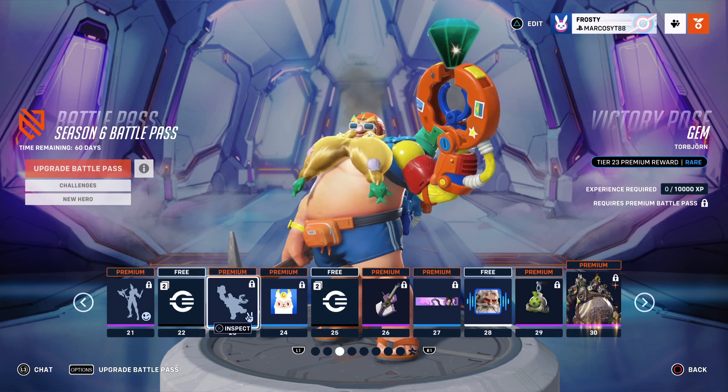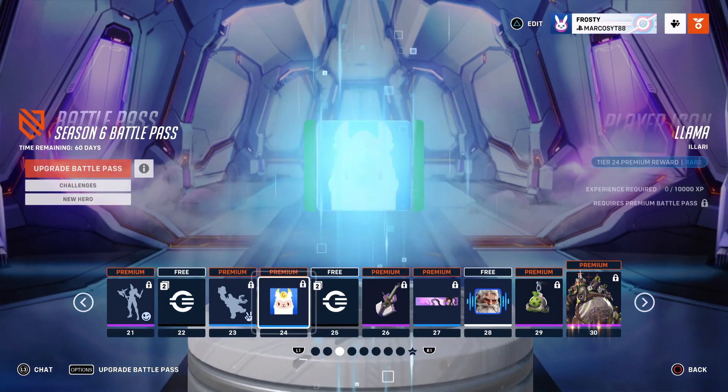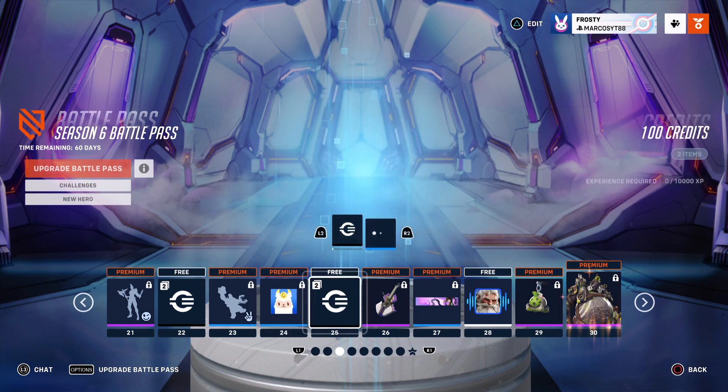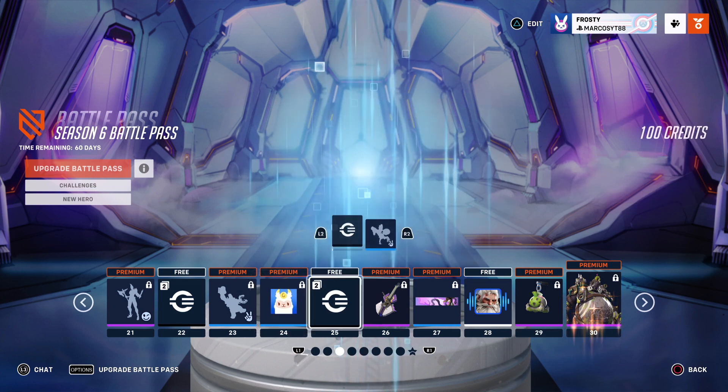Gem - oh yeah, I like this one. I know summer has ended but still pretty cool. Now the matching player icon - yes, I'm definitely rocking it once I get to this tier. Get your 100 credits and that was the Llama player icon, my bad.